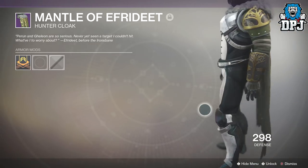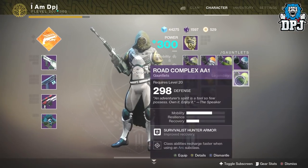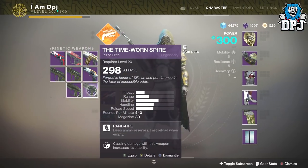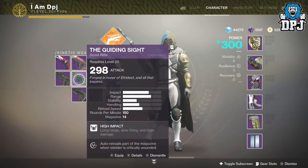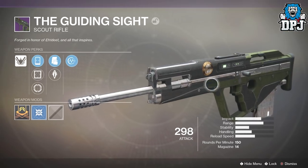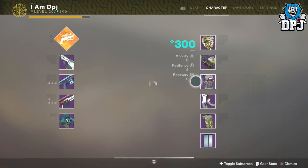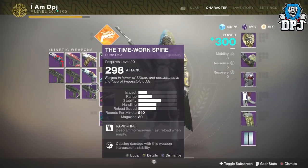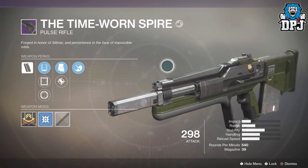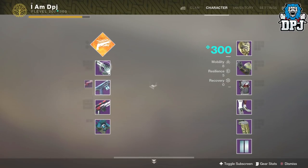The cloak is the Mantle of Effort — nice indeed. I got a few bits and bobs. I got the scout rifle three times and the pulse rifle twice. These are reskins, we all know this, but I'm going to try them all out and make my own opinion rather than going on what other people say. The Time-Worn Spire has Zen Moment, Tactical Mag, and Actualized Ballistics — and I got that twice.